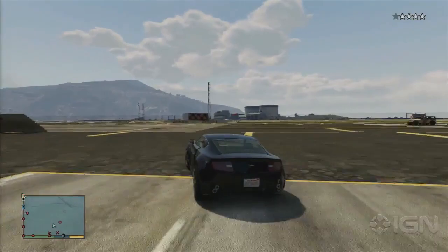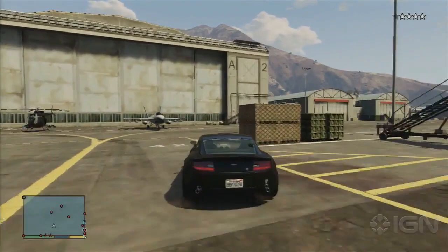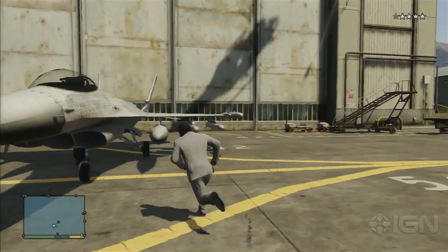This will lead you to the airstrip and we're going to take a left on the airstrip. There's just all kinds of things — there's military planes, there's military jets, military helicopters, just everything that you would want for a GTA rampage.